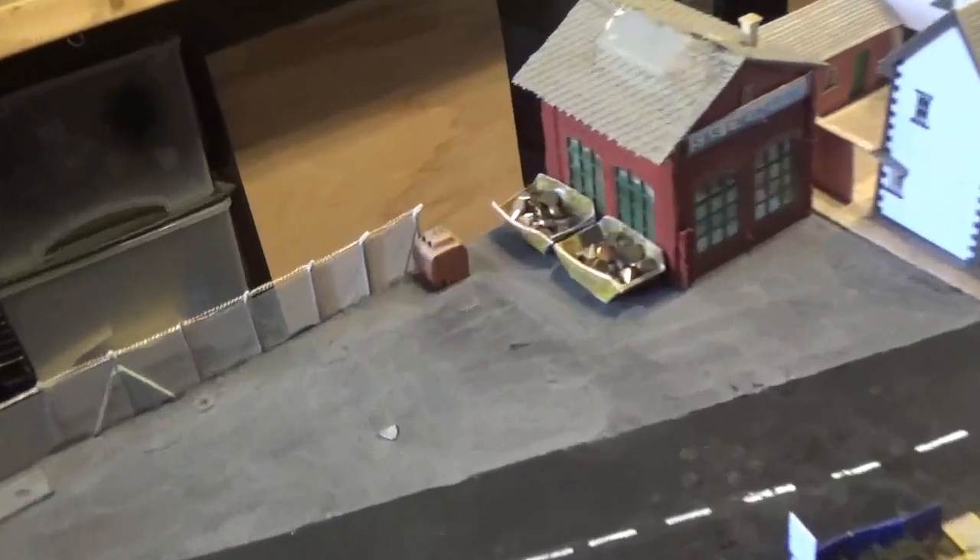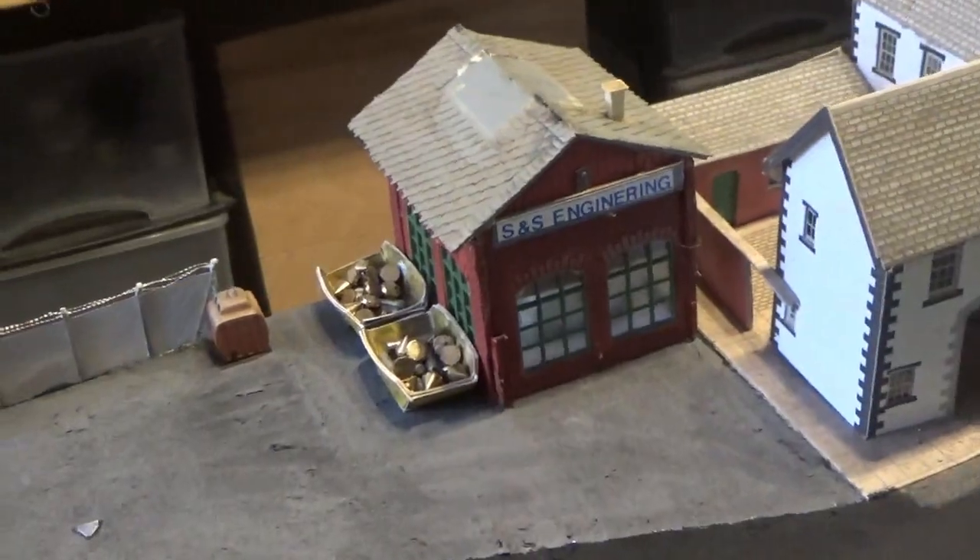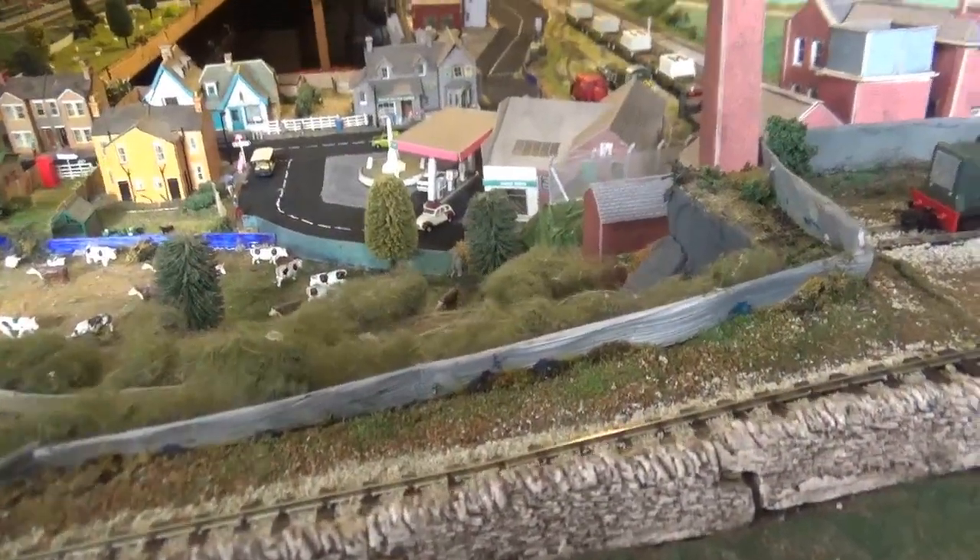There's also a bottle bank there, a couple of skips, and then there's this building here which has undergone a change as well. Another area that has changed on the layout is this area up here on the narrow gauge railway.